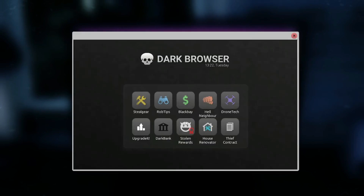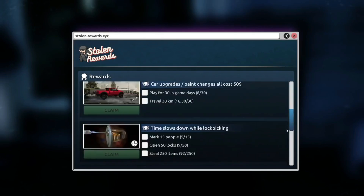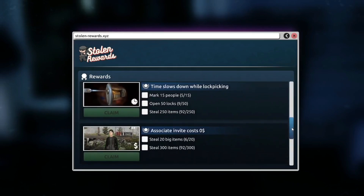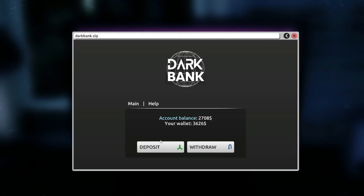Let's go to the bank. Yeah, let's go to the bank and deposit like a thousand and something. And we still got more than one thousand so let's deposit one thousand more.